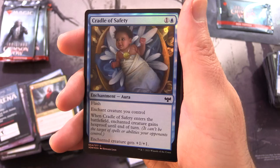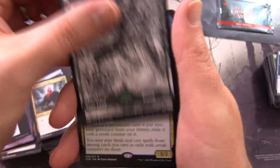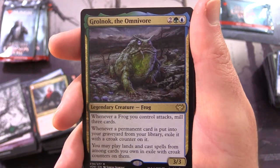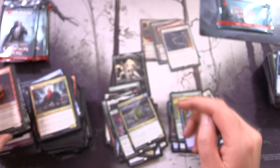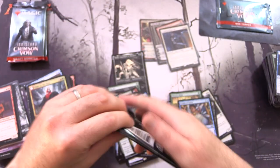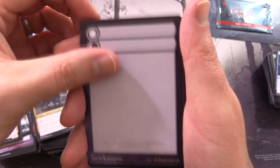MTG Arena code, Cradle of Safety foil, and a very nice Forest. And Gronog the Omnivore - what is this legendary creature Frog? Whenever a Frog you control attacks, mill three cards. Whenever a permanent card is put into your graveyard from your library, exile it with a croak counter on it. You may play lands and cast spells from cards exiled with croak counters on them.